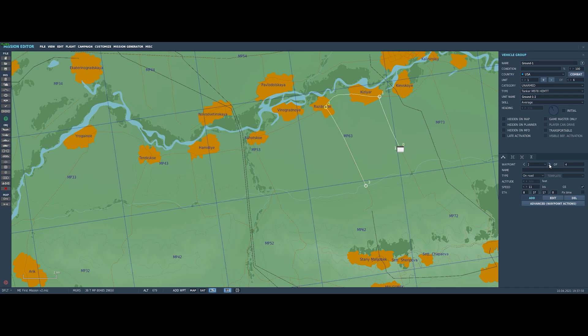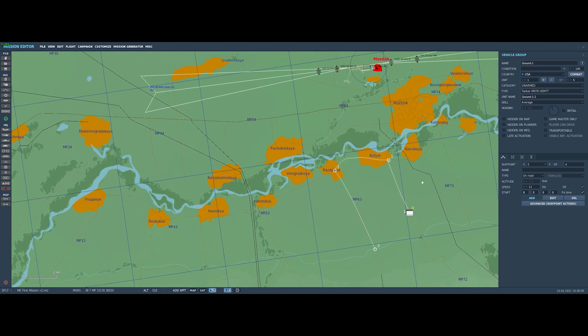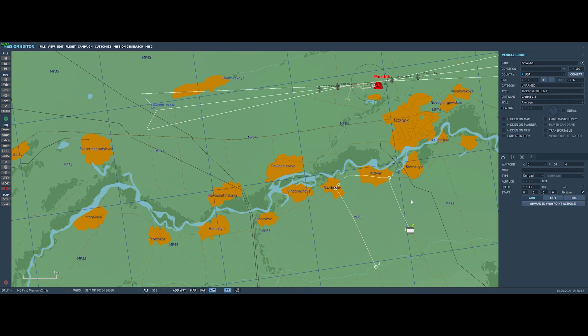The waypoints are labeled 0, 1, 2, and 3 out of 4 — there are actually four waypoints, they're just zero-indexed, so they start at zero. Welcome to the mission editor. If this wasn't designed by programmers, I don't know what programmed it.